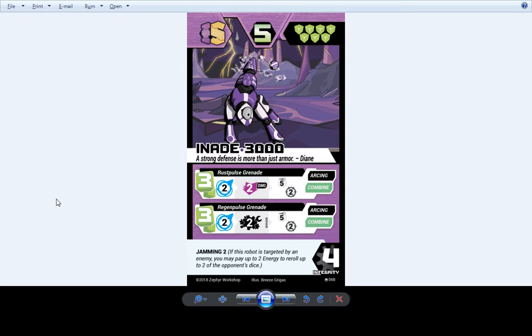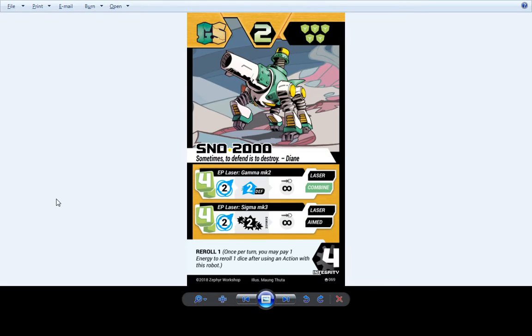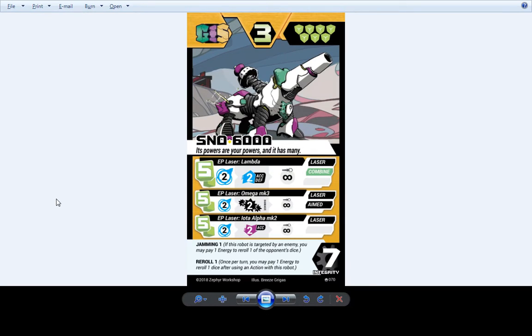It's a poster child for assisting robots. Snow 2000 has not changed — still has defense buffs and still does damage. Snow 6000 also has not changed — still has a suite of different lasers. One boosts an ally's accuracy and defense making a formidable ally, another drops somebody's accuracy, and the middle attack deals damage. Pretty sure this robot's always done all of these things.